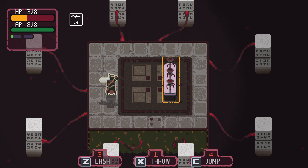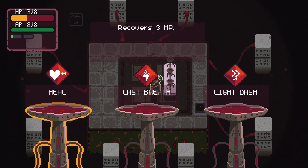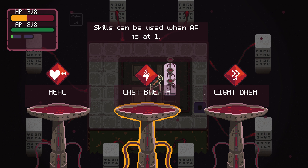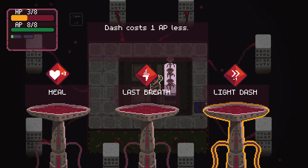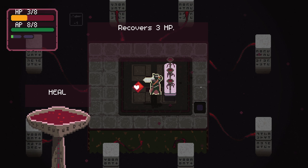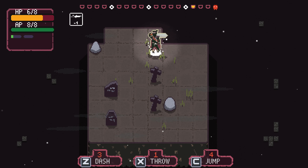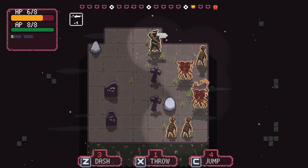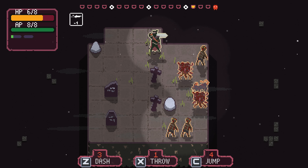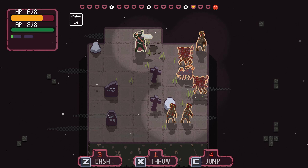Another chance for a boon. They offer healing again, last breath, or light dash - dash costs one AP less. I should probably take the heal if we want this run to last. Only three rooms then we are on to some kind of boss fight it seems.